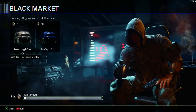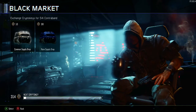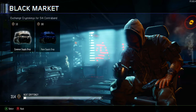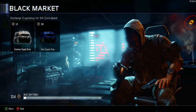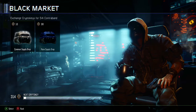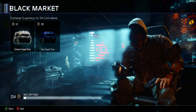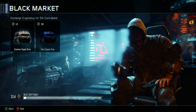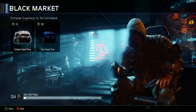No sudden movements — just look at it. Don't rub your eyes; you didn't have to enlarge your computer screen or your phone screen. That is correct: you see 314 crypto keys. I have been stocking up like a bear for winter — 314 crypto keys.